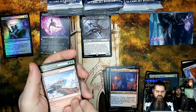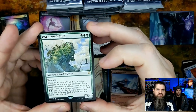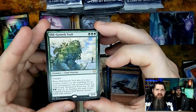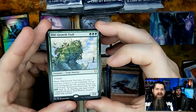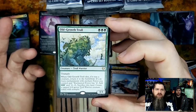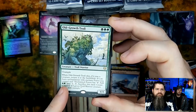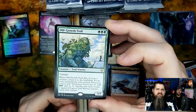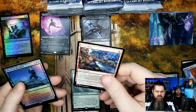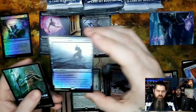Egar, certain land, Frost Pyre. Old Growth Troll — I feel like this one is undervalued. It's a four-four for three green with trample. If it dies it turns into a land, and you can sacrifice that land to create a four-four troll warrior creature token with trample. So when he dies, you can tap the land for two mana or sacrifice it to essentially get him back for a turn.